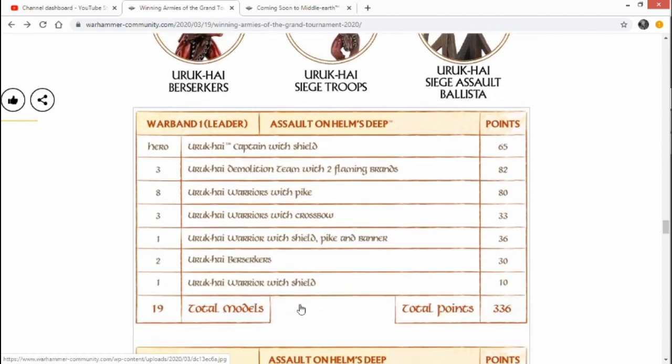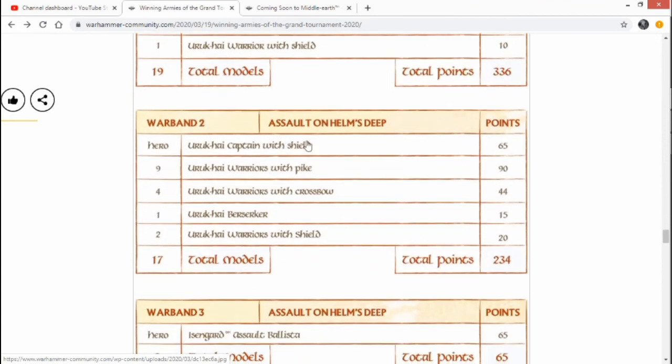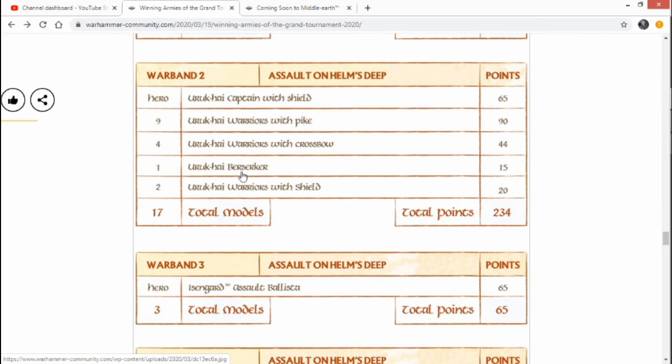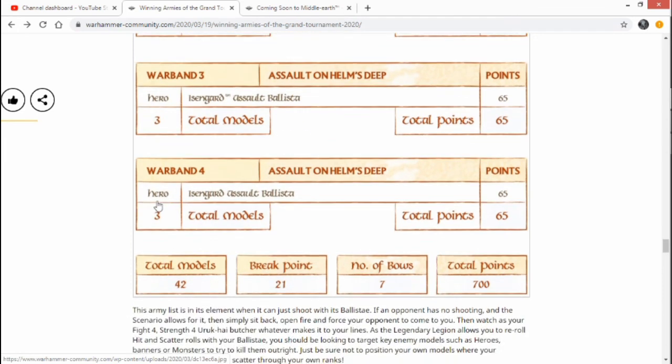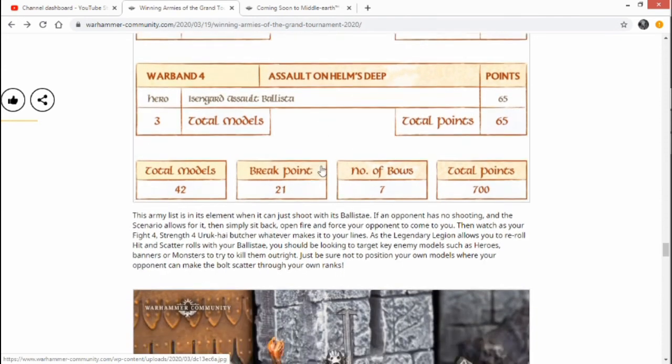The first warband has a Captain with Shield, an Uruk-hai Demolition Team, Fire and Flaming Brands, 8 Uruk-hai Warriors with Pikes, 3 with Crossbow, Warriors with Shield, Pike and Banner, and 2 Uruk-hai Berserkers. Uruk-hai Crossbows are probably one of the best shooting weapons in the game — Strength 4 — though you can't move and shoot. Another warband has an Uruk-hai Captain with Shield, 9 with Pikes, 4 Crossbowmen, 1 Berserker, and 2 Sword and Board Warriors. Then there's a Ballista — 65 points for what it can do is insane. 42 models total, 700 points.